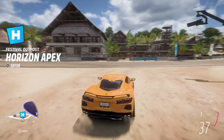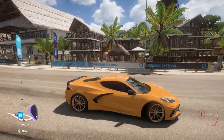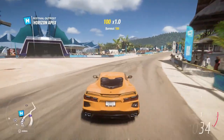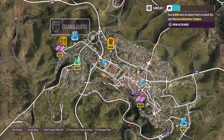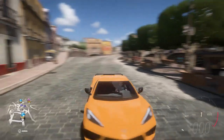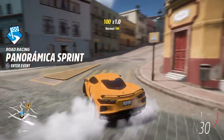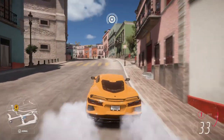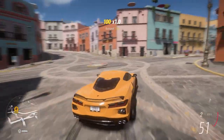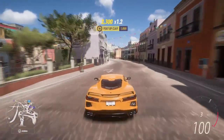Now that's all done, the only thing left is to take this thing out for a rip and see how it performs. Doing a quick walk around — this orange paint suits the Corvette quite nicely. Making our way out of the festival to a different area of the map to give you guys a change of scenery. I'm noticing that wheel and tire combo is giving us a little bit of trouble — this thing is not gripping at all. Maybe we'll just be easy on the throttle.